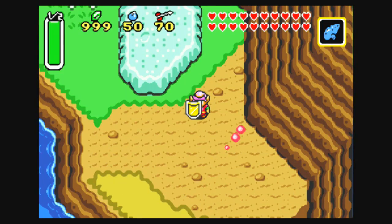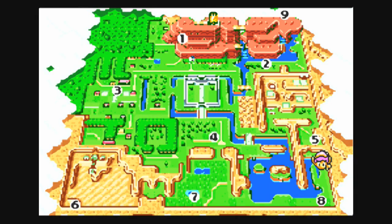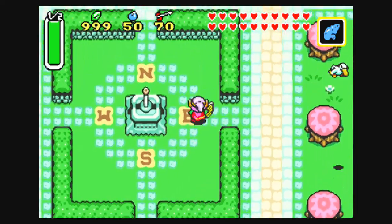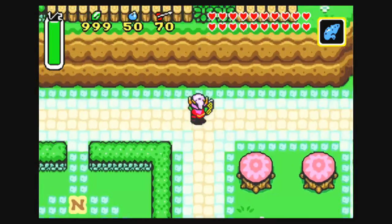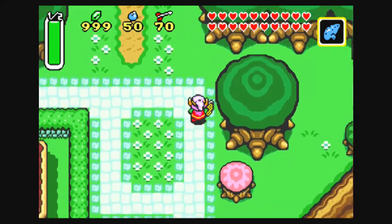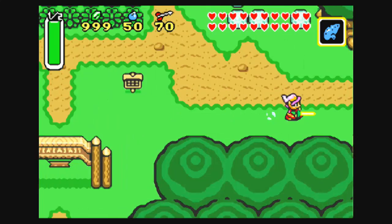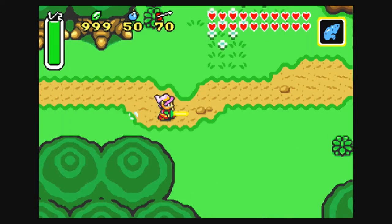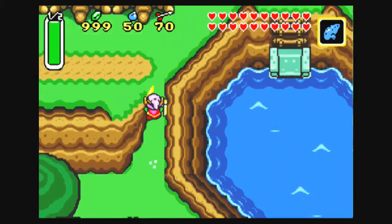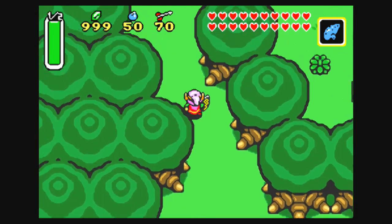Now, one thing I'm pretty sure I talked about during the stream that I want to bring up right here: Location number nine. I'm pretty sure I described this as the entrance to Turtle Rock in the light world. And it is a place you can warp to in the GBA version — I was not lying about that, as you can now see. So, how many questions are there? I'm pretty sure there are ten questions in all.